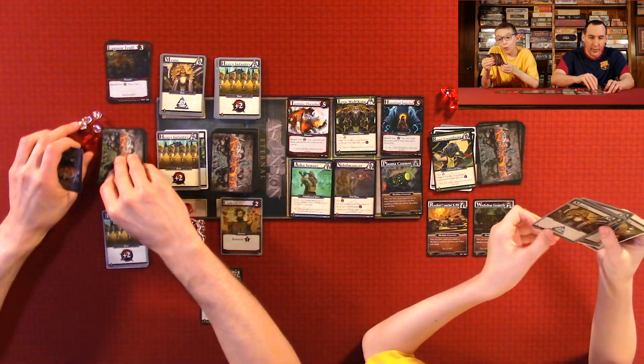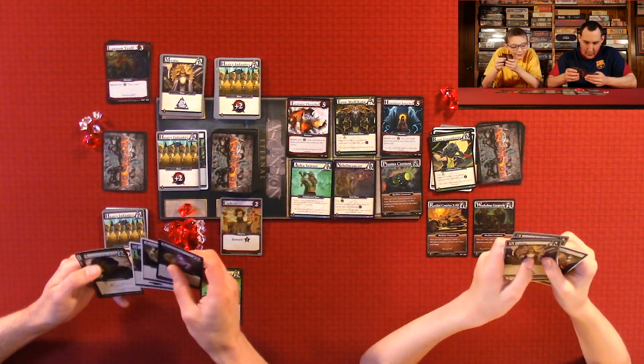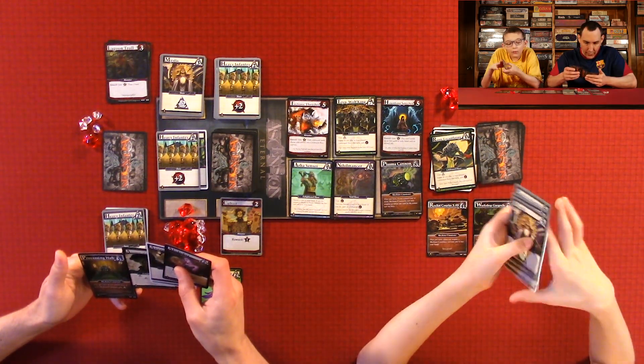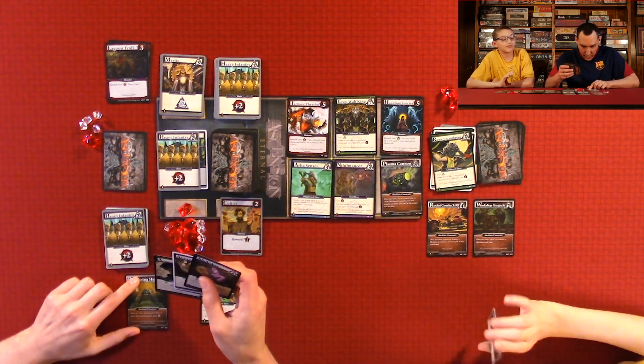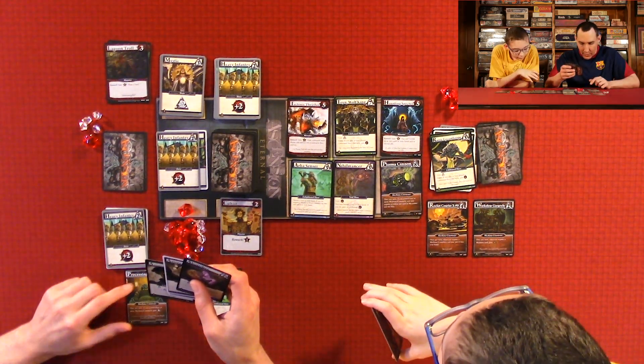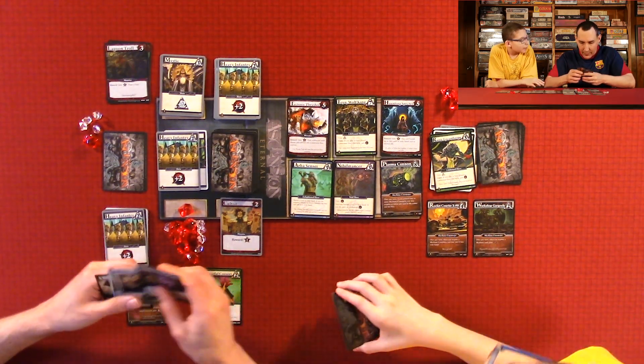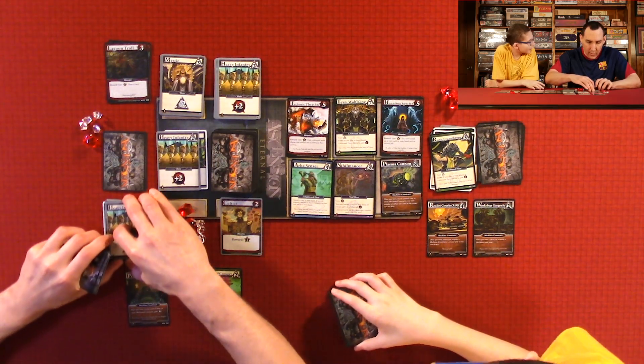Gain one point and draw a card. Do you have enough? Four. If I got one more Mystic, I'll be able to buy the Plasma Cannon this turn. Once per turn, if you control three or more Mecha Constructs, gain two. Did you buy that card just so I couldn't get it? Yeah.